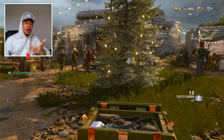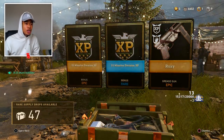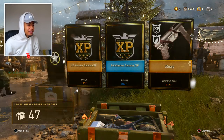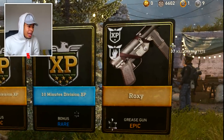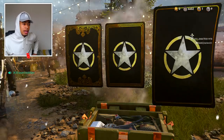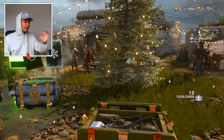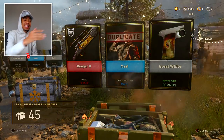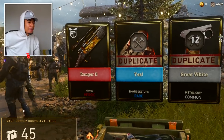This is crazy, are you seeing all the pieces we're getting? We're not even getting weapons at this point. I didn't even know you could get an epic division XP token. We got the Roxy grease gun epic, okay I guess that's cool. That's a pistol grip, an epic pistol grip, great. We got a guy opening supply drops to the left of the tree. That's clean, that's clean. The Ranger 2! I swear every sniper wants that weapon. I'll take that though, that's pretty clean. It's our first heroic weapon.